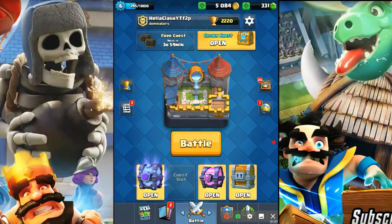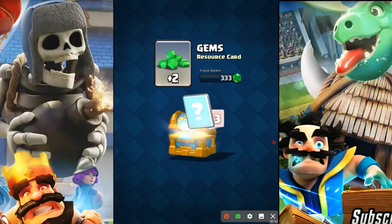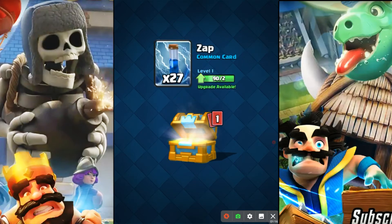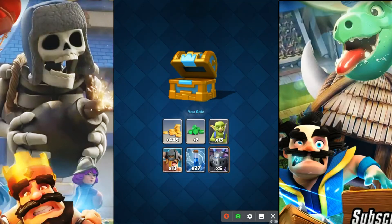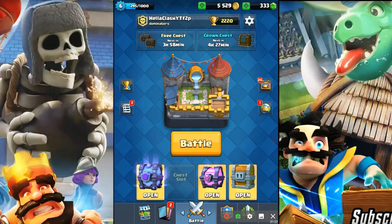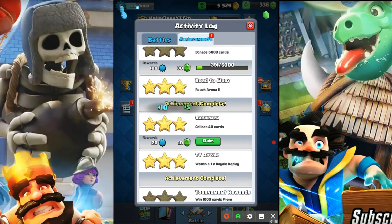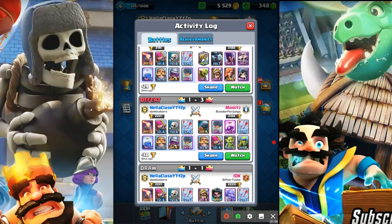Alright, we'll do the crown chest. Mega minion — that's a pretty good card, I'll take that, I like the mega minion. Let's collect these achievements: Friend in Need, collect 40 cards. We'll take those. Let's look at the battles here.